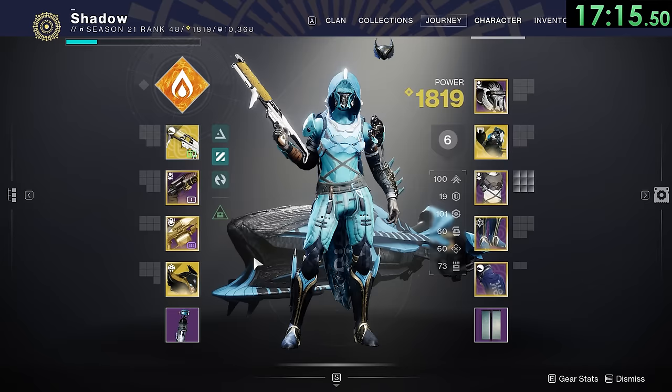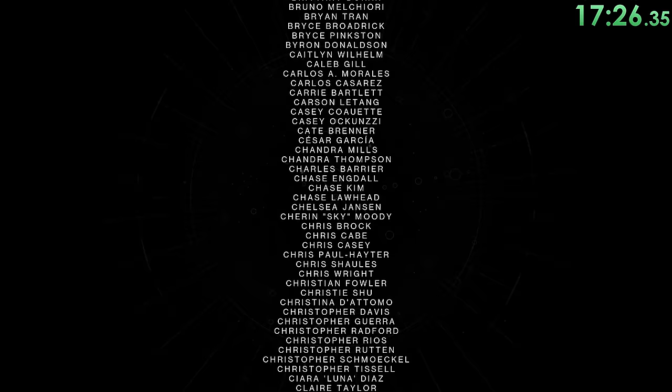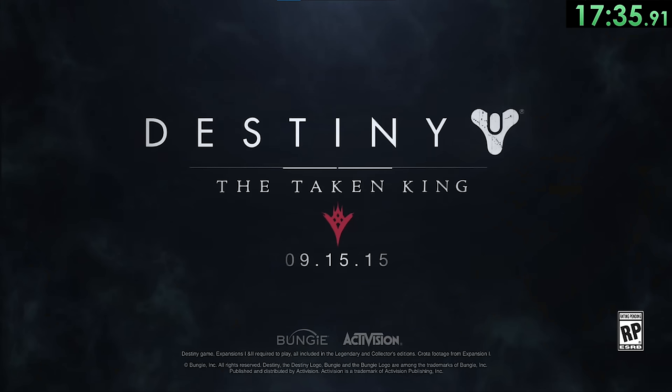My favorite Hunter exotic of all time is Dragon's Shadow. There are 2,277 people listed in the game's credits — though that number is from 2017, so there are probably way more now. When you swap to Gjallarhorn, you can hear some strange wolf sound effects. The Destiny 1 expansion The Taken King released more PvP maps than all of Warmind, Forsaken, Shadowkeep, Beyond Light, The Witch Queen, and Lightfall combined.